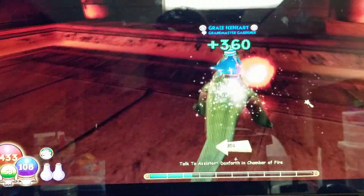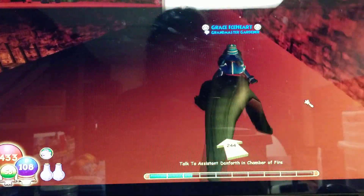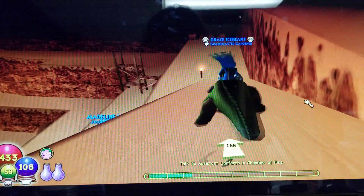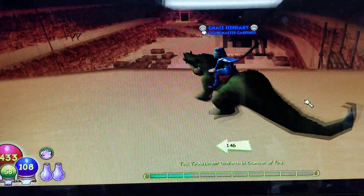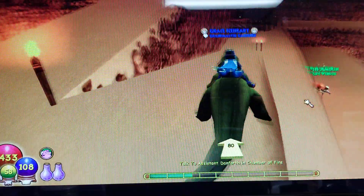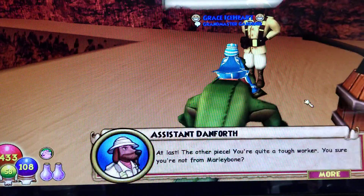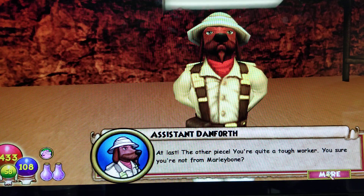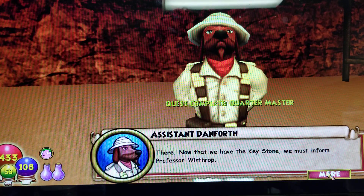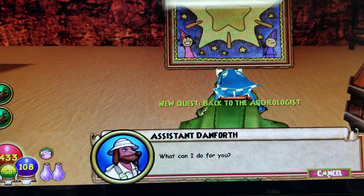Let's heal up before we go back into the excavation site. At last, the other piece — you're quite a tough worker. Sure you're not the Marley Road? Let me put the pieces together for you. Now that we have the keystone, we must inform Professor Winthrop. Head back to the entryway and tell him we can unlock the palace now. It's been a pleasure working with you, even with all these crocs menacing us.